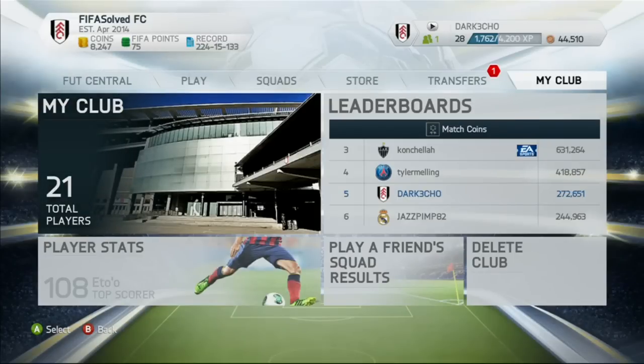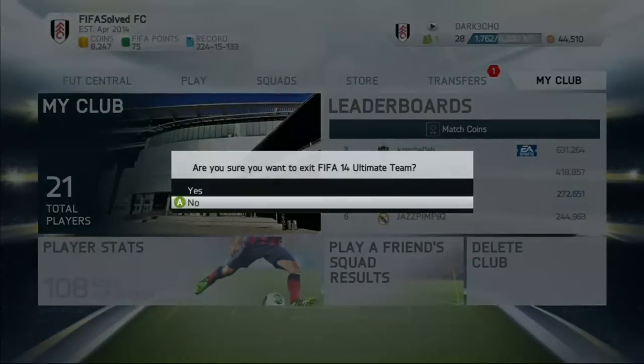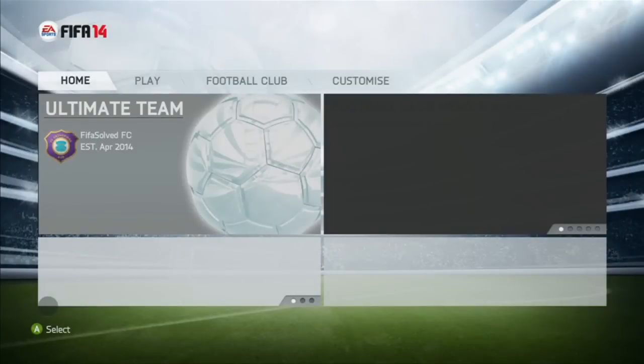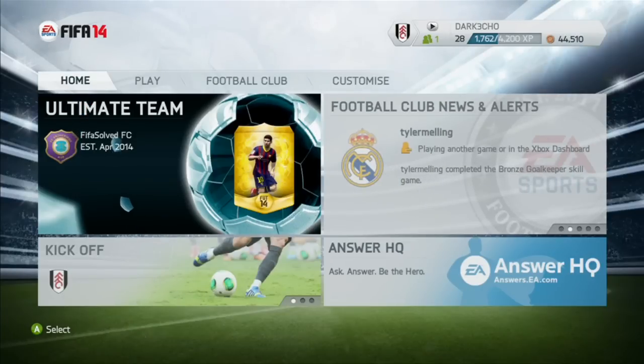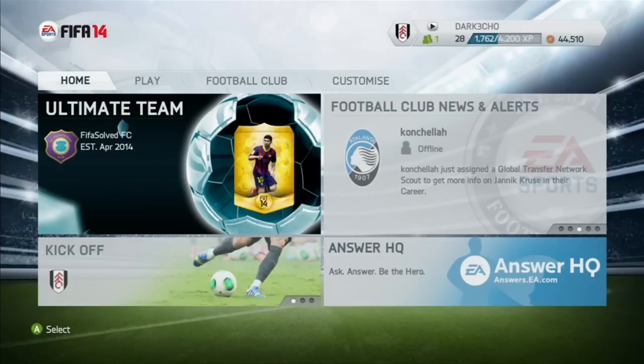The first thing you want to do with career mode is choose a big top-four team — a Champions League team — and I'll explain why in a second. Manchester United, City, Chelsea, Tottenham, Arsenal, Liverpool, Milan, Real Madrid — any league — just top four or top two depending on what league you're in. Like Barcelona or Real Madrid, they're the only two you want to choose for La Liga really.